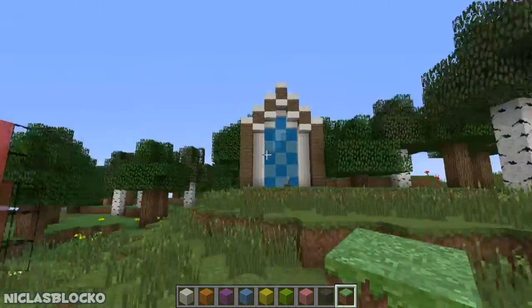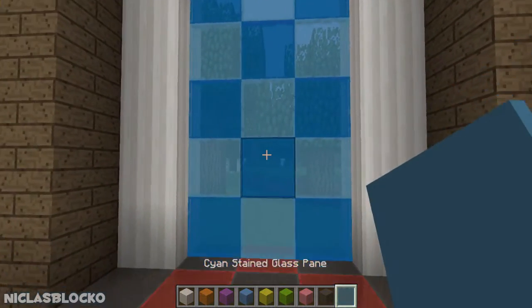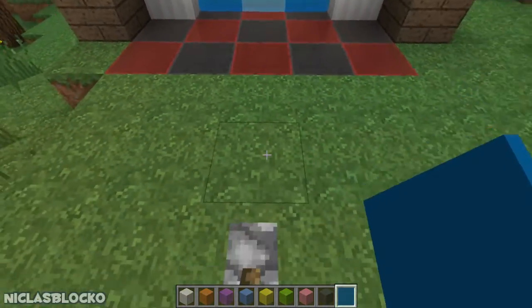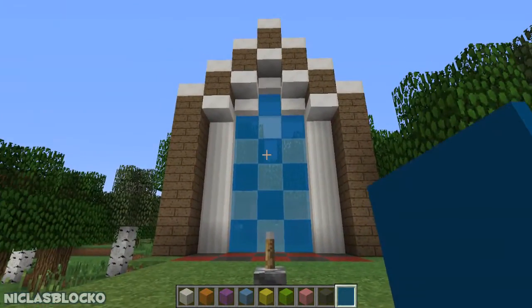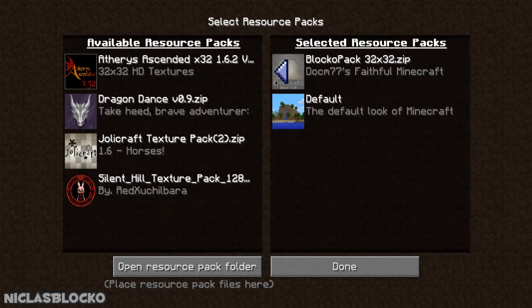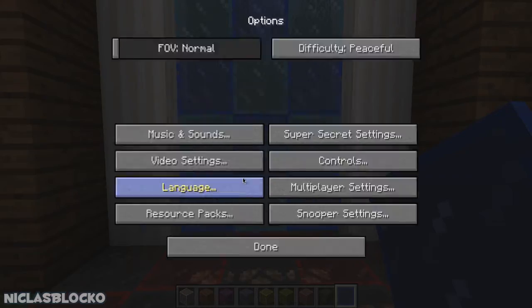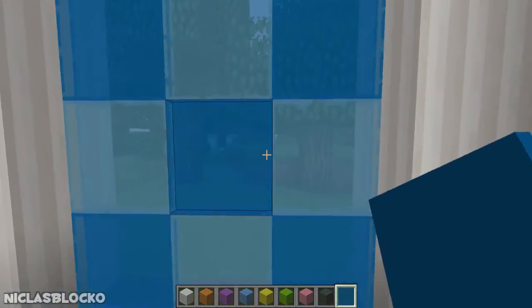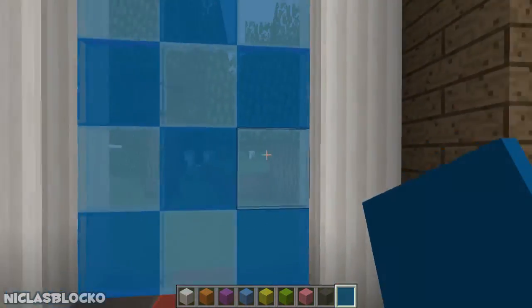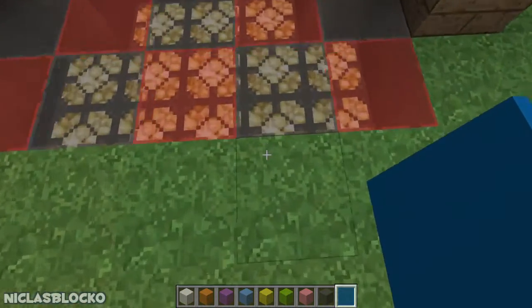Now it looks much smoother even if you go back a bit. You could use that for windows, just like I did right here — it looks very cool, very classy. This right here is cyan, this is blue, and even in the floor you can hide some epic lighting just like that. There are really great opportunities. If you look at it now and change back to the default resource pack, you can clearly see the difference.